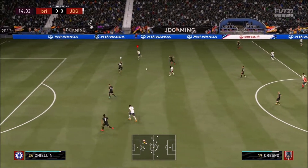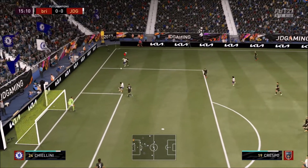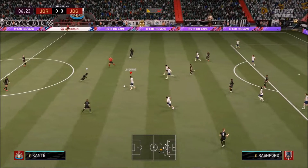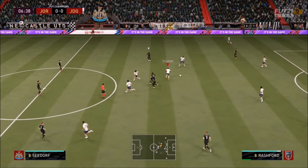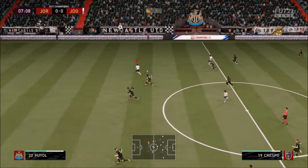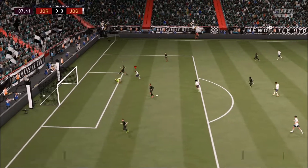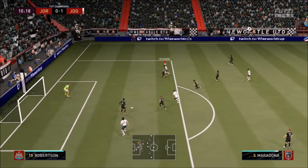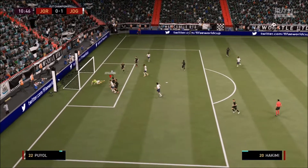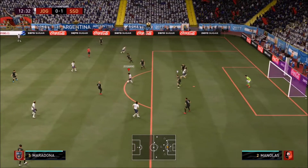Now the only negatives to this card: towards the latter part of the match if you go to extra time, Crespo was tired. And he is a little bit weak - he's just a tad bit weak compared to the real meta center backs in the game, your meta right backs and left backs, your Taverniers and your Klebers and whatever these guys are. He's just a little tad bit weak against them, but besides that I absolutely love this card.